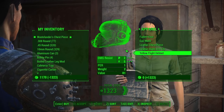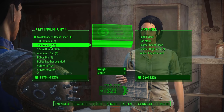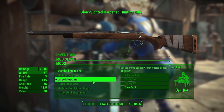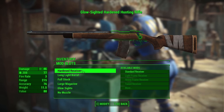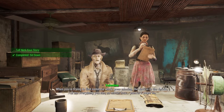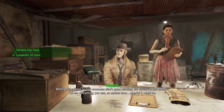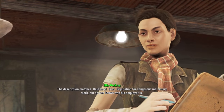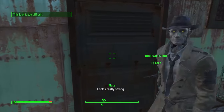Nick meets us outside and offers his services as a private investigator. We also buy the Wastelanders chess piece, giving us plus one Perception and Agility, which is very useful. We sell some goods, upgrade our hunting rifle — it's starting to look pretty good now. Nick and Ellie interview us; they determine that Kellogg is responsible for kidnapping our son.